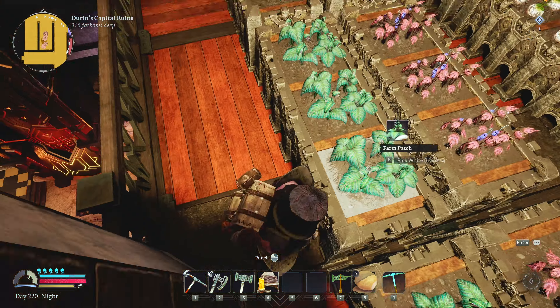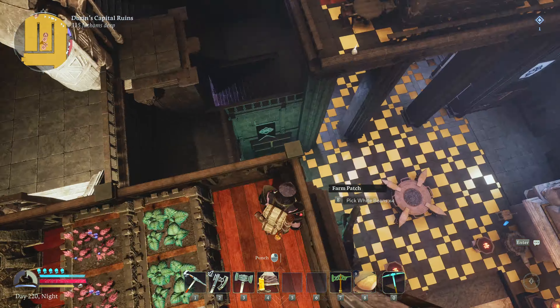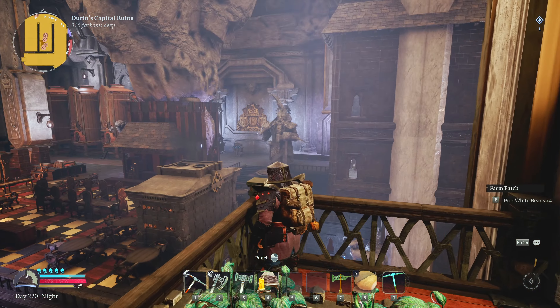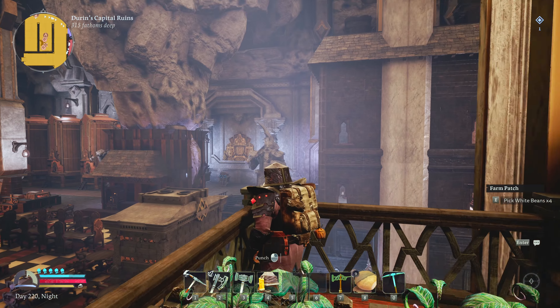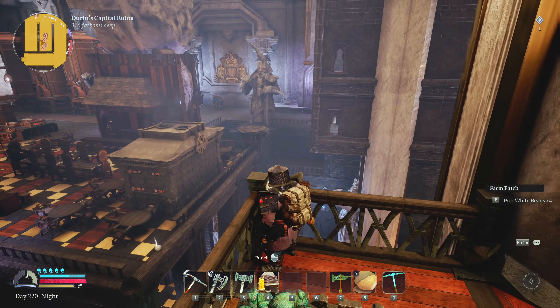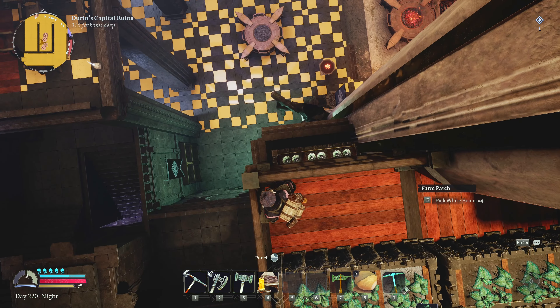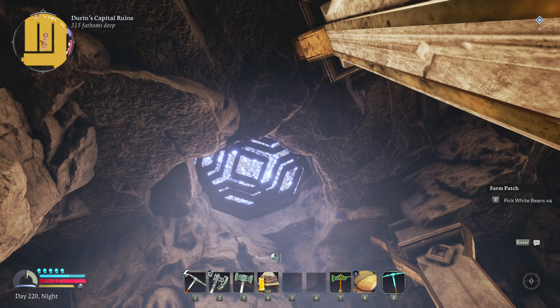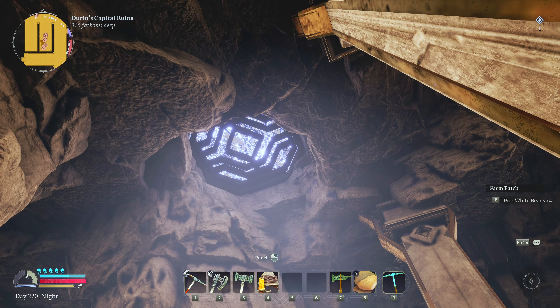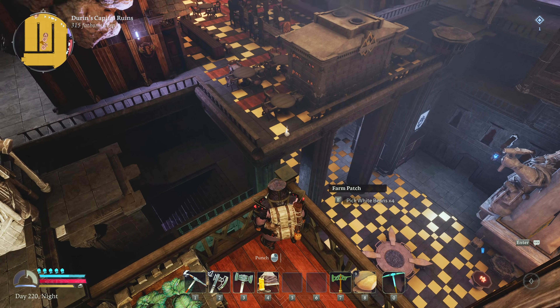The hearths give a nice ambient light in the area. I think it used to be that the time of day was dominant, but now your hearth is dominant, followed by the lighting, followed by the time of day. So it does get a little darker at night because obviously less sunlight would be coming in through the vent up there.